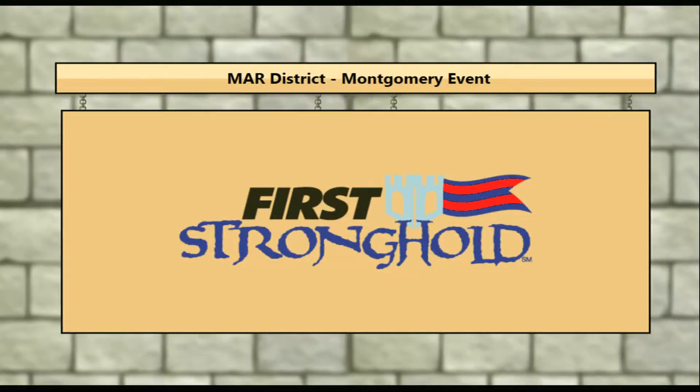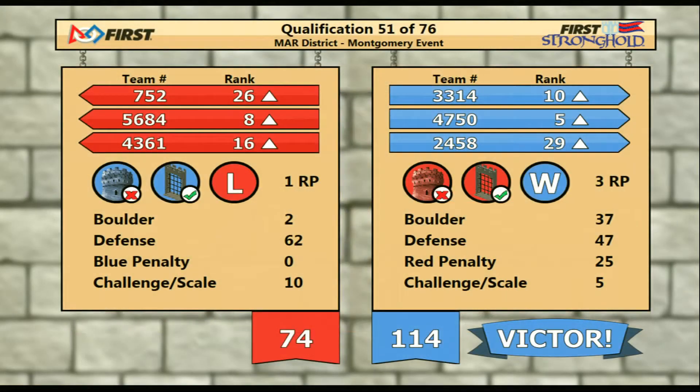Scores are up — let's take a look. 114 for the blue alliance. Blue alliance ends up the victor. They take 3 ranking points. 47-15 moving into the top 8, taking rank 5. 33-14 taking rank 10.